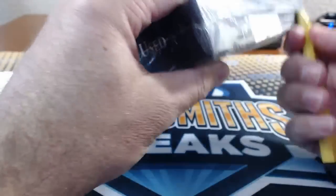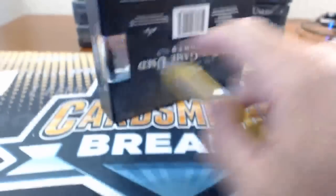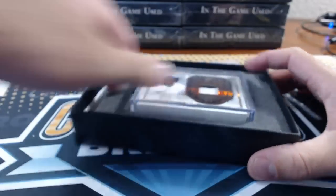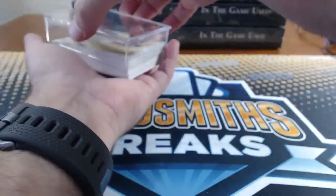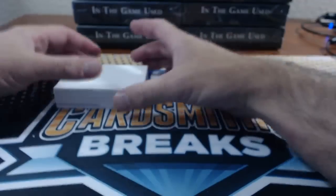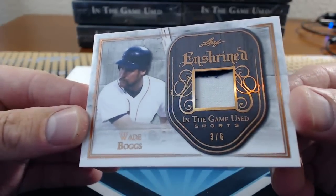Alright, number six: Hog Tank. So they already left the show? Getting ready for dinner. They didn't have to leave the show early for that since we're getting three more breaks. Wade Boggs, 3 of 6, for Hog Tank's number six. Little Patch.